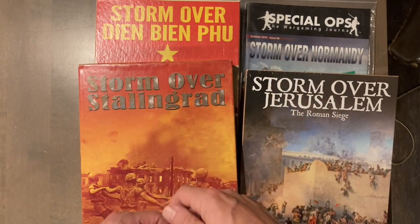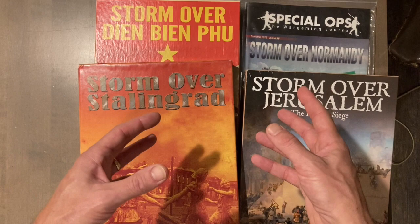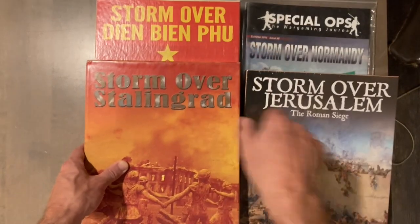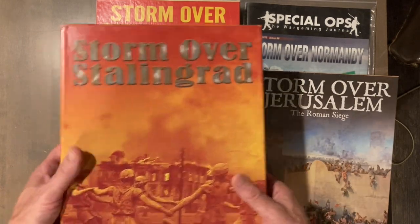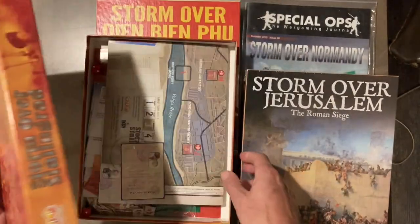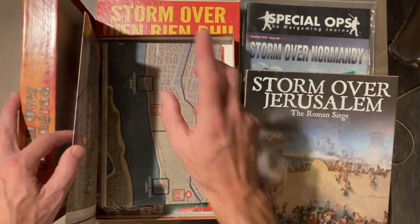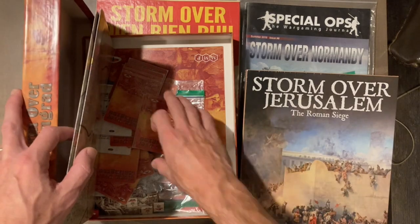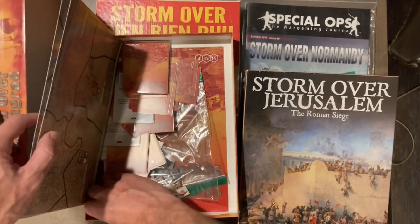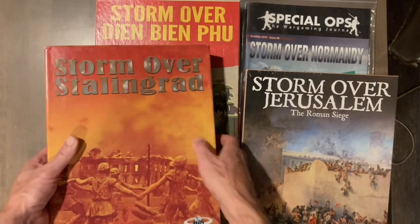Units can move, attack, or you can play a card — all of these games have cards. It's basically I-go-you-go: you take a turn, activate some of your units, do something, then the opponent does it. Each game's process is slightly different, which we'll go over individually. In terms of components, you get high-quality maps that are not mounted — which is a bit of a gripe — good cards, good chits, and some decent dice.